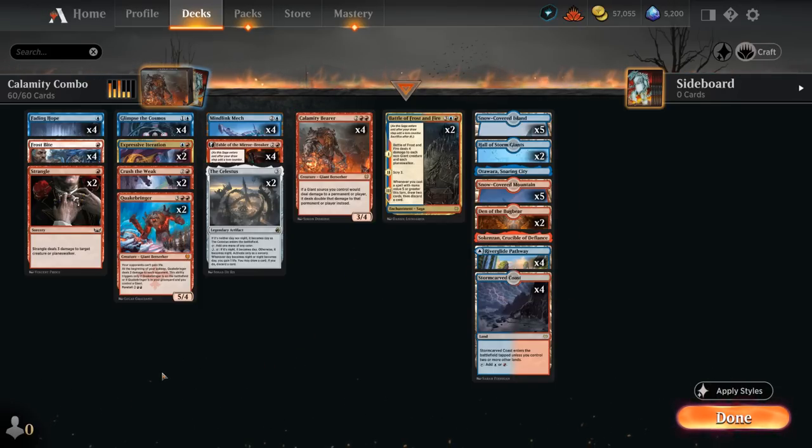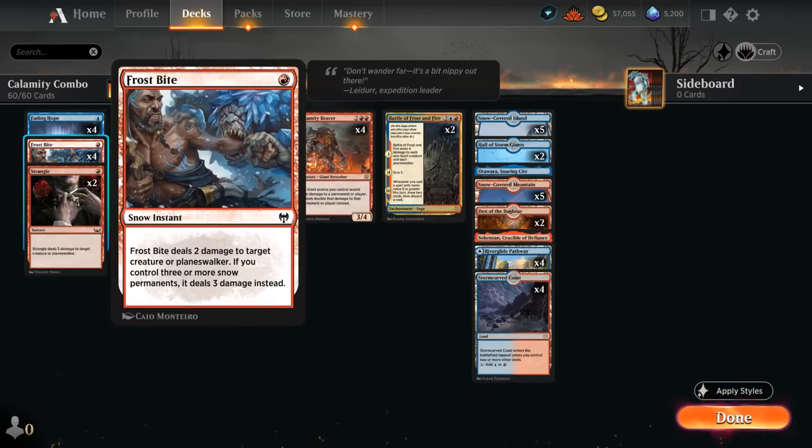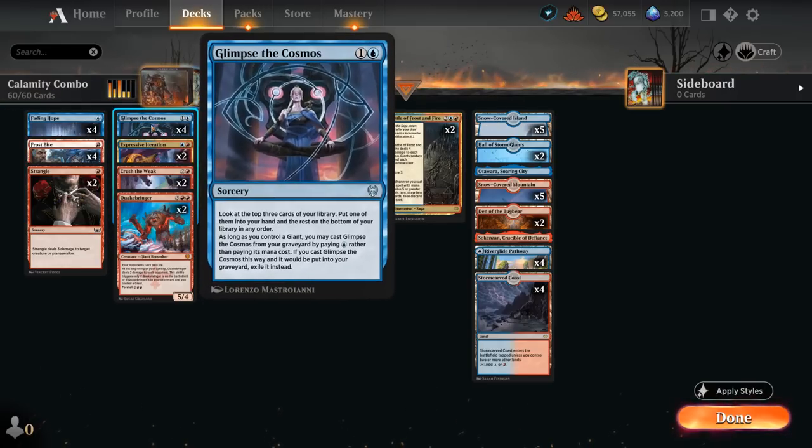The rest of our deck has cheap removal with 2 copies of Strangle, a full set of Frostbite to go with our Snow Basics, and 4 copies of Fading Hope. At 2 mana we have Glimpse the Cosmos, another giant synergy card that looks at the top three cards of our library, putting one in hand. We can also replay it from the graveyard once for a single blue if we control a giant, so we usually want to wait and have enough mana to replay it immediately in case of removal.